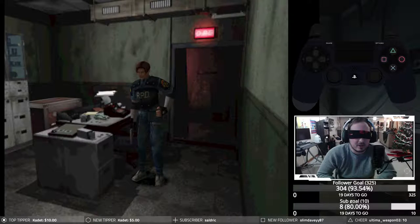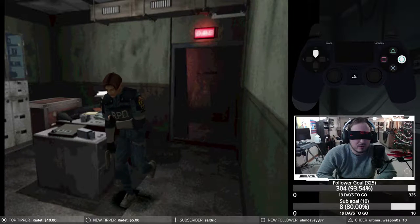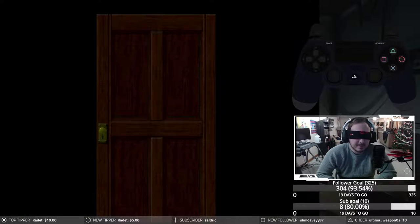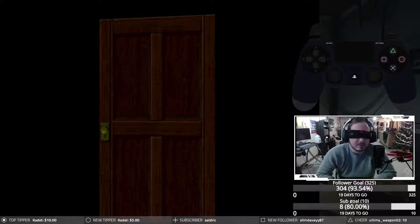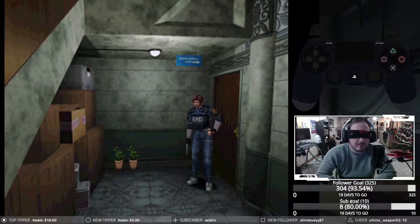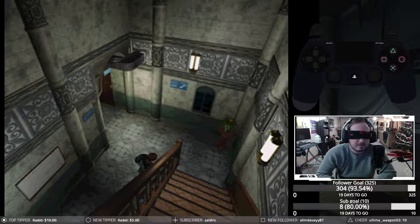All right guys, we're back. I just need to go forward to the right and I should be right out the door. If I remember correctly, there are two green herbs right out here so I should be able to grab one — should be right here.